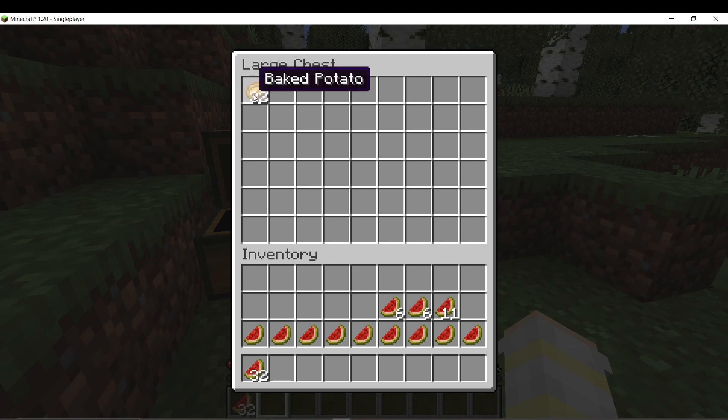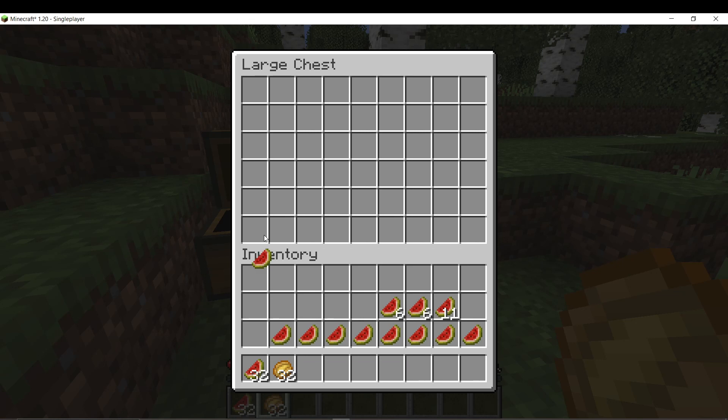Alternatively, if you hold down the right mouse button while dragging, it will then deposit one item into each slot rather than evenly distributing them.